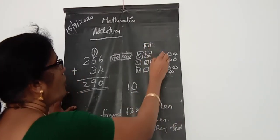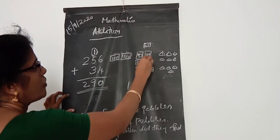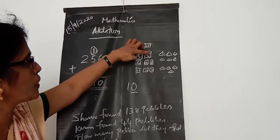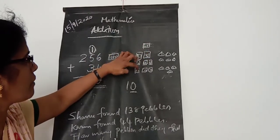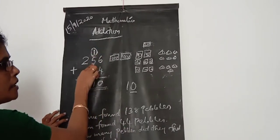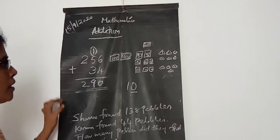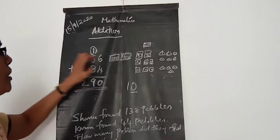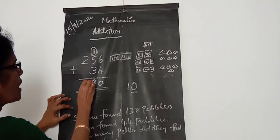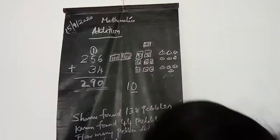Okay, then how many 10s here, children? Count the 10s: 1, 2, 3, 4, 5, 6, 7, 8, 9 tens here. Look here: 1 plus 5 is 6, 6 plus 3 is 9. Then next, how many 100s here — 2. So the answer is 290.